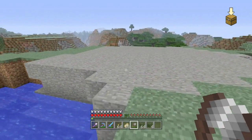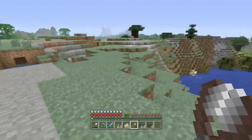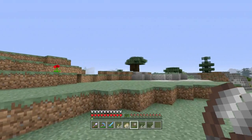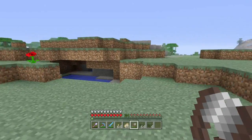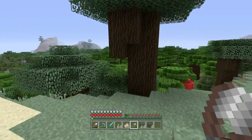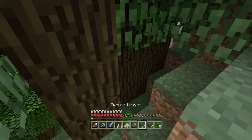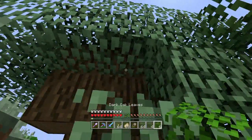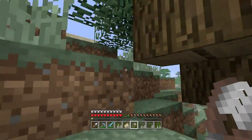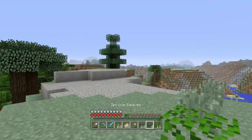This is a nice view up here. Maybe I'll build something up here one day. I don't see any snow — I thought there would have been snow around here. Let me get more. Oh, these are different leaves — they looked like they were spruce but they're dark oak. I don't mind dark oak leaves as well.